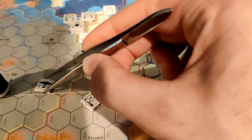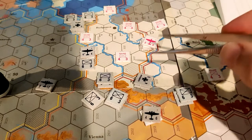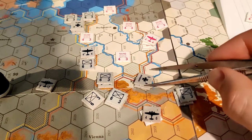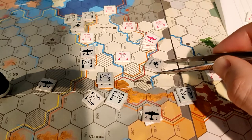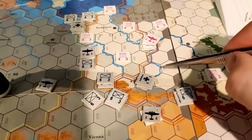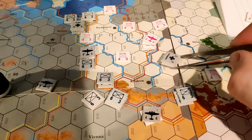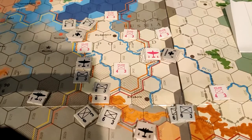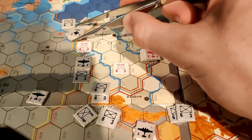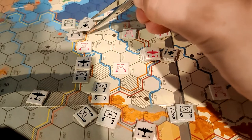I fly my planes back to base. Now I get to perform my breakthrough movement equal to the exploitation value of my general — I want to get him into position to attack Warsaw. I'll move four hexes. Because it's a combined offensive, we also have this other headquarters activated with the units within its combat radius, so we get to do a breakthrough attack with this 8-5 armor unit and its general.